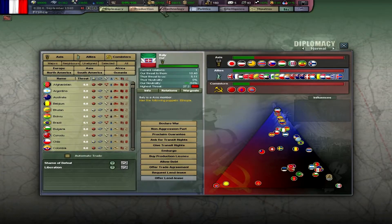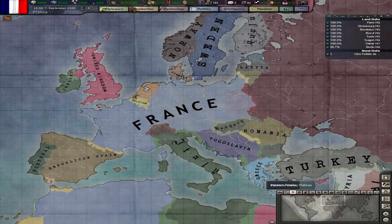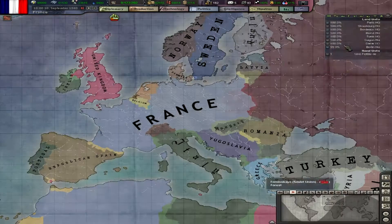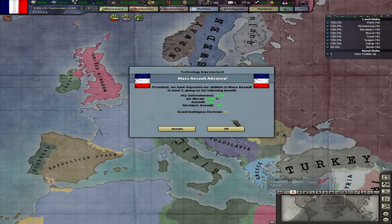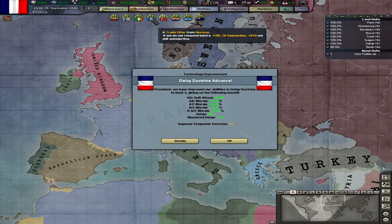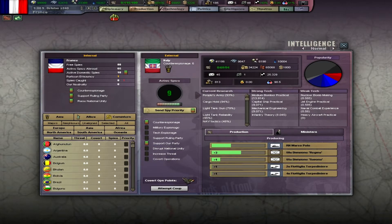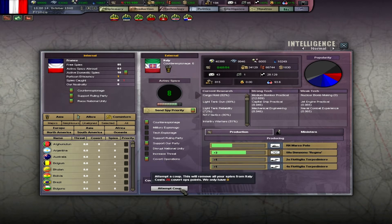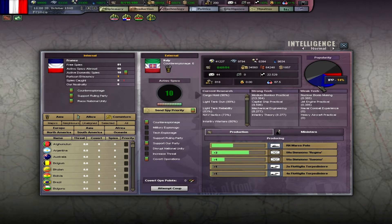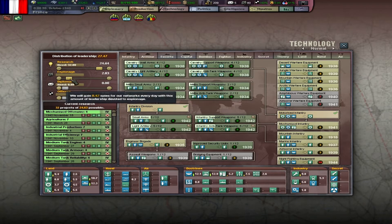I don't know what I'm going to do, but I'm at least going to try this — increase government type in Germany to get some more IC. That's a huge amount. I'm going to wait until the democratic party gets some more population. Let's increase the espionage to like two and a half.